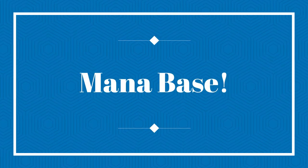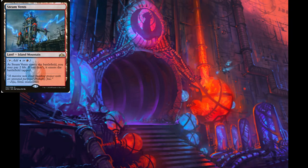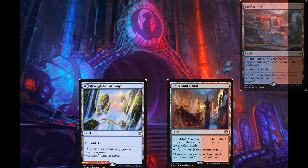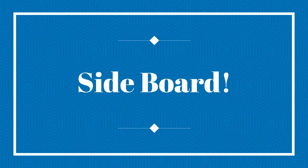Now let's look at the mana base. Of all the two-color decks in Pioneer, Blue-Red has some of the most consistent mana — between Steam Vents, Sulfur Falls, Spirebluff Canal, and Riverglide Pathway. All of your lands act as whichever color you need, making it very difficult to get color-screwed, unlike decks like Green-White or Red-Green that are each missing a fast land.